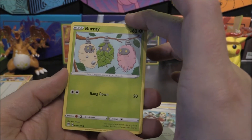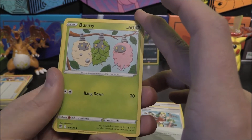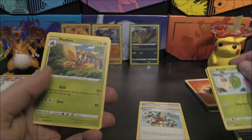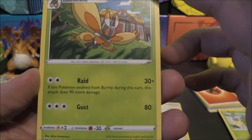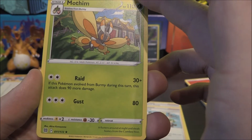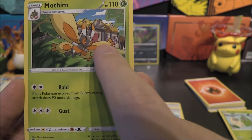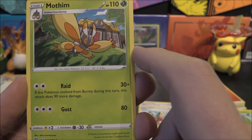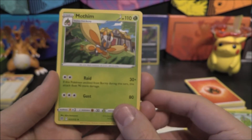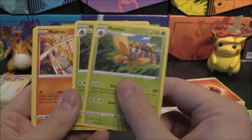Let's have a look at the Burmy line. Three Burmy with Hangdown. We do get Mothim with Raid: 30 plus — if this Pokemon evolved from Burmy during this turn, this attack does 90 more damage. Pretty cool. You can see all three Burmy up there in the artwork too. Gust for 80 as well — you probably want to do Raid and then get it out of there. It has free retreat too! Two Mothims. Then we get another Moltres and Chimchar line.